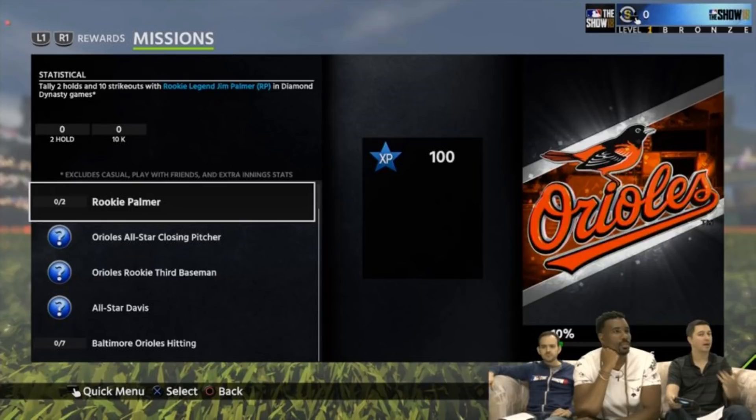We're gonna look at the Baltimore Orioles, which is the one they showed us. You get a rookie Jim Palmer — he's like a 68 overall — for free, and you're gonna have to tally a couple of holds with him, just a little bit of stats. You can do that in two games because you need two holds. That's gonna be a very short thing, and I expect all of them to be pretty simple and easy to get done.